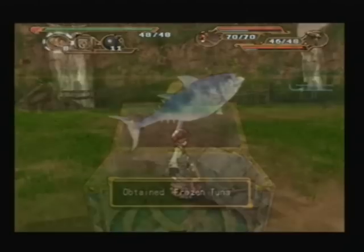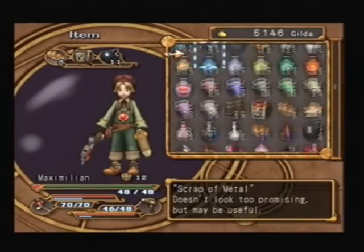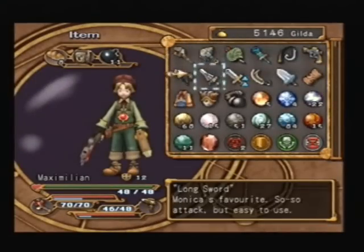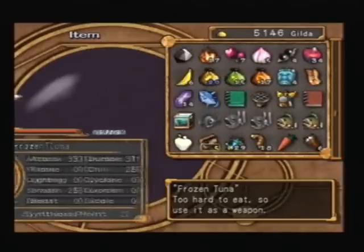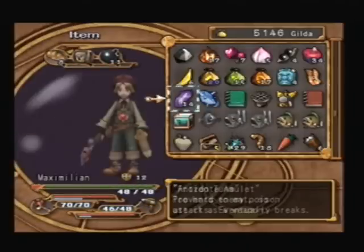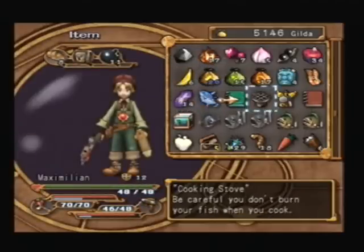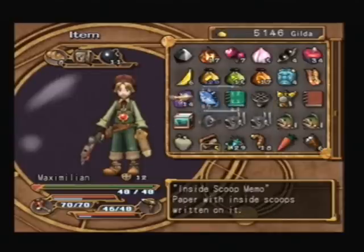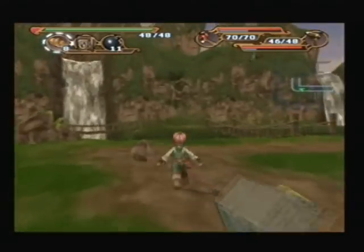Frozen tuna — could've sworn I already had one of them. Obviously not. Well, that's actually a weapon. Let's have a look at its stats — fairly okay. You can actually beat people to death with a frozen fish. I suppose that was worth it.